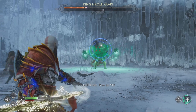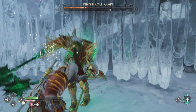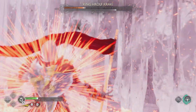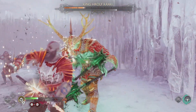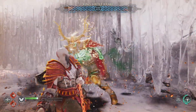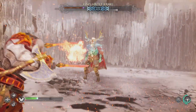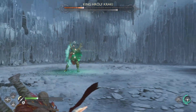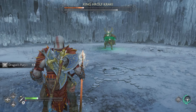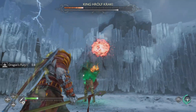Keep repeating the process. Remember, when he does that bifrost attack, it doesn't matter how far away you are — he will completely roast you, so you don't want to let him get away with it. There he goes, he changed to another element, so I'm going to need my Blades of Chaos to do any damage to him. I need to get rid of his frost shield, then I'll go back to the spear after I've gotten rid of his elemental shield.